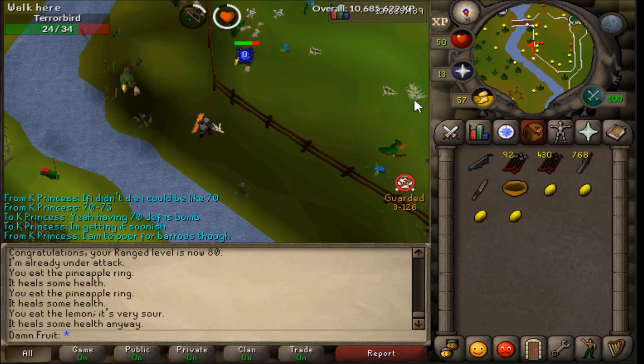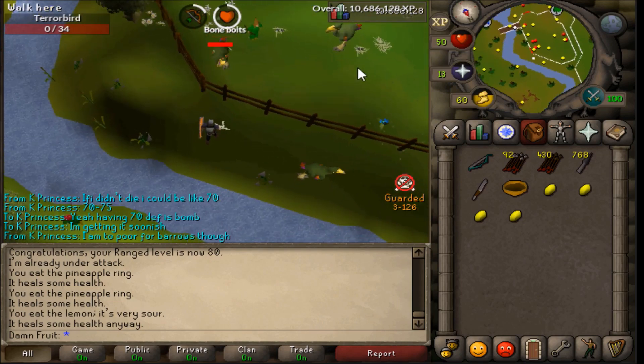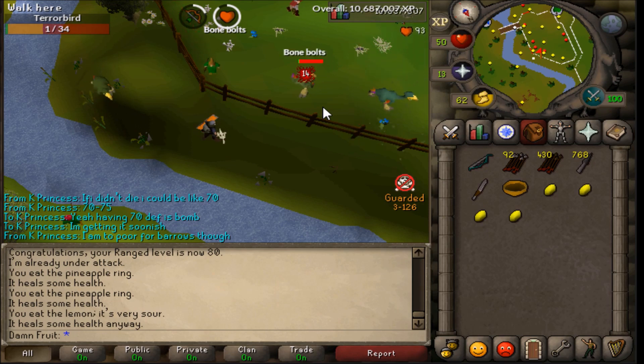What you want to do is come on the east side of the fence. If you want to be really safe, you should have food and not AFK. But if you're not looking at the screen too much and you want to be 100% safe, you can just go on the east side of the fence and attack the birds from over the fence — you don't take any damage and the XP is pretty much the same.